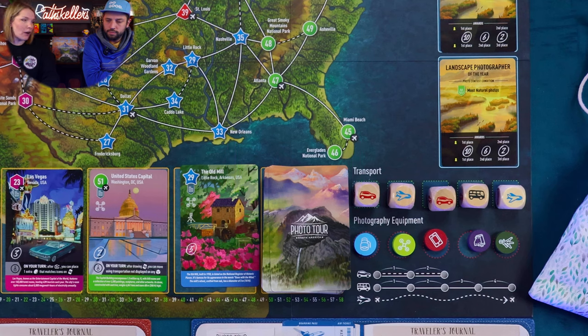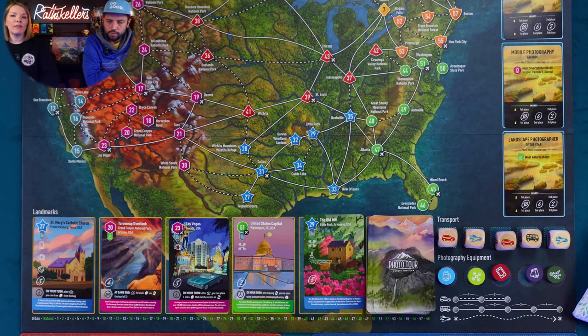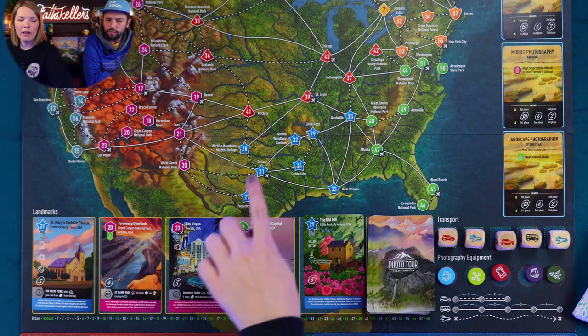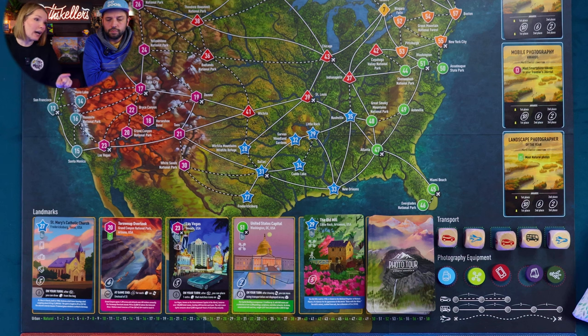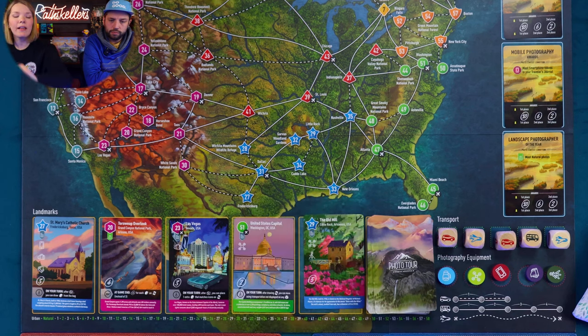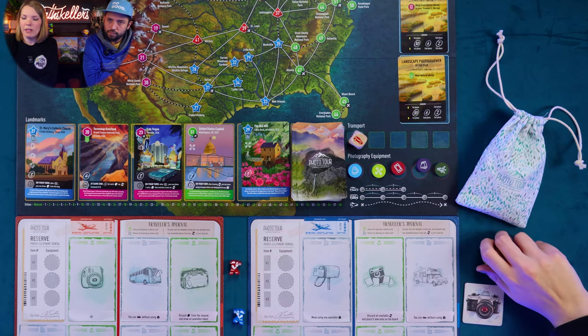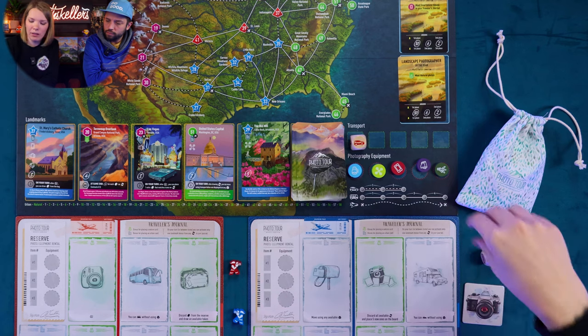The next action is to move. Up here we have movement dice with three different symbols: cars, buses, and airplanes — they all move differently, and this is how you explore the map. The car lets you move two spaces on dirt roads (dotted lines) or highways (solid lines). The bus lets you move four spaces but only on highways. Airplanes let you travel from one airport to another — some spaces have airplane symbols, so you could fly from Dallas to Atlanta just like in real life. Like landmark cards and equipment tokens, movement dice don't refill until they're all gone, then you re-roll and place them back out.